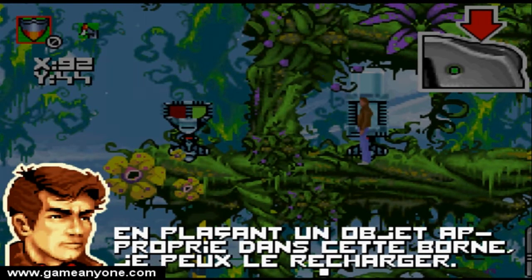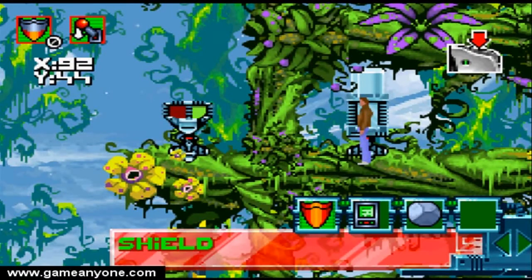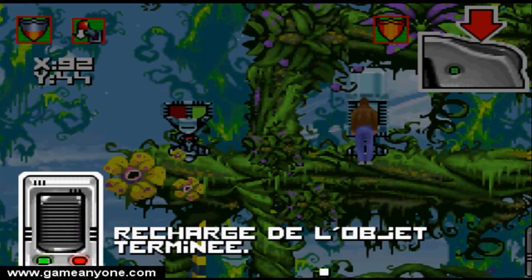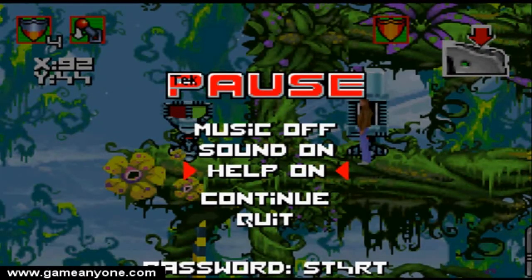This is a recharger and you can recharge your items here by pushing this button. That's our first point to recharge our shield. The recharge is complete.